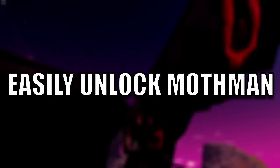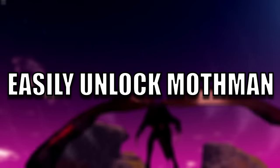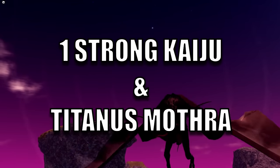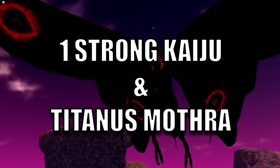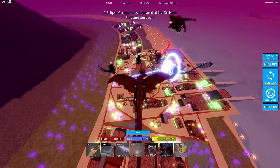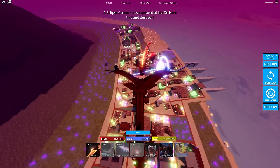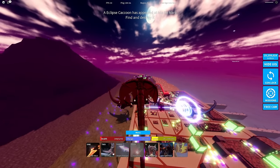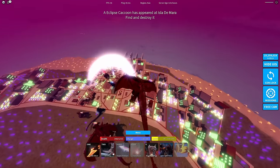To unlock Mothman, all you have to do is get two kaijus: one strong kaiju and Titanus Mothra. In order to get Mothman, you need to find the cocoon and destroy it.